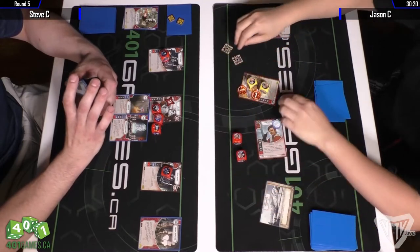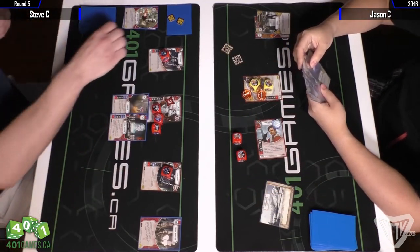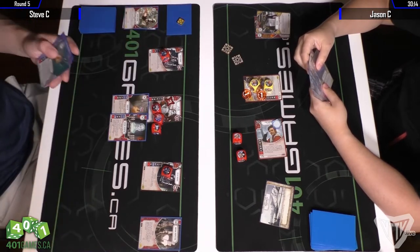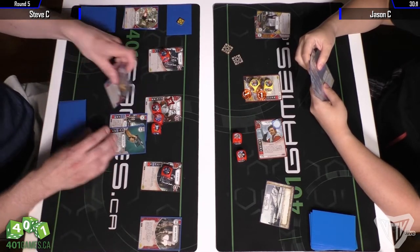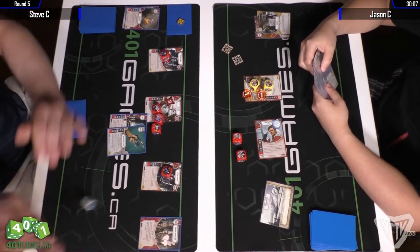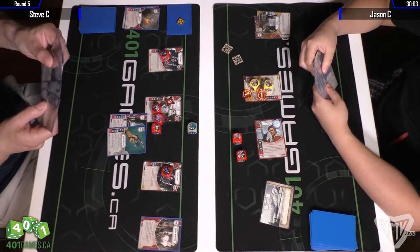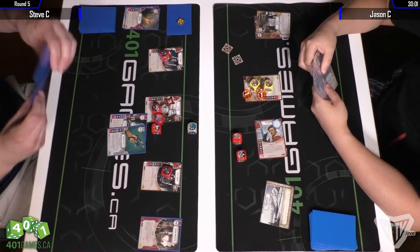Steve is not playing Endless Ranks — you don't have the money for it — but he is playing Battle Formation, which is an ambush card that lets him roll as many dice as he has red characters. FN rolls out but doesn't have money to pay for it unfortunately.